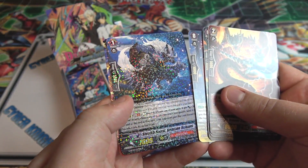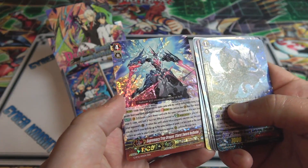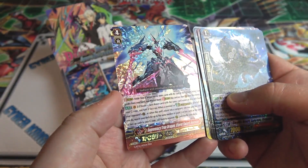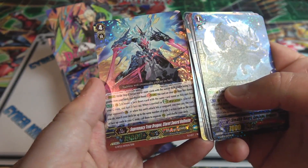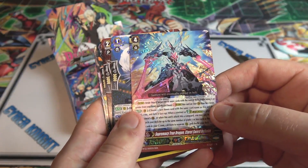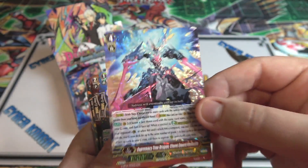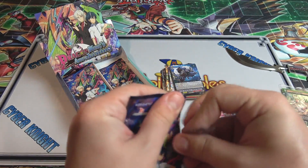We have a Rare, which is Stealth Beast Gensoe Okami. And then we have a Triple Rare, which looks awesome too - In Supremacy True Dragon, Claret Sword Hillim. So that looks amazing, that looks so cool. It's Shadow Paladin, so of course it's going to be one of the coolest looking cards. The artwork and everything is just amazing. It doesn't look like he's in the same pose as the one on the front, so I'm not really sure if it's the same or if this is the G-Unit version of him. Either way, this looks freaking awesome.